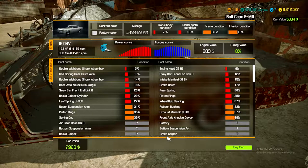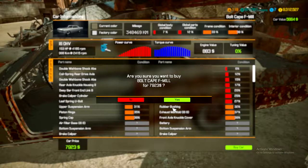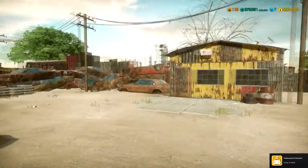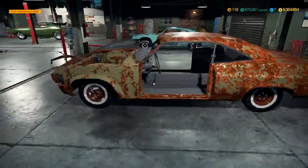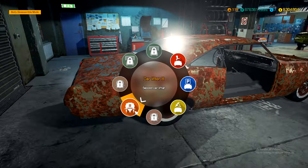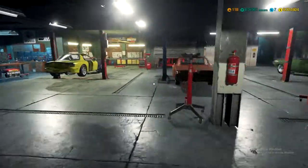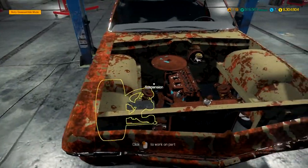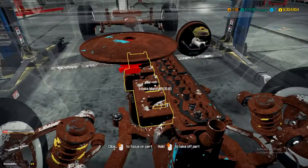Yeah, a lot of stuff that needs to be fixed — $7,900. What are you doing? Jeez. Sure, I guess — we have the money, why not. Let's go to the garage. Back at the garage with this rusty piece of crap, let's move it to the lift and fix her up and see what she's got going on under the hood.